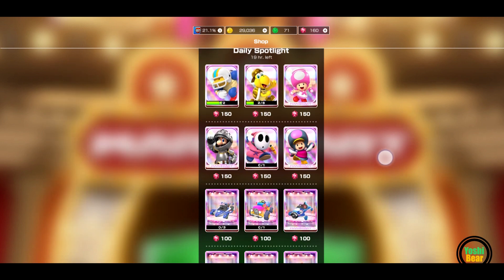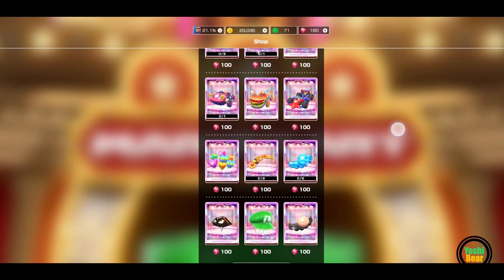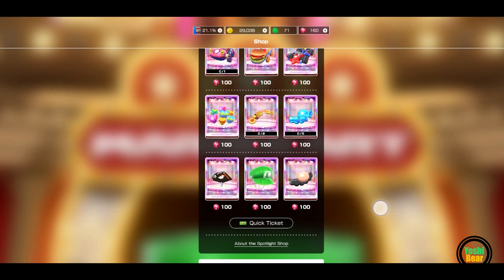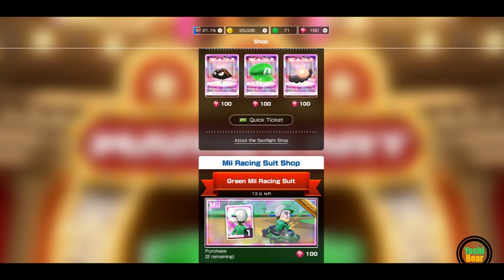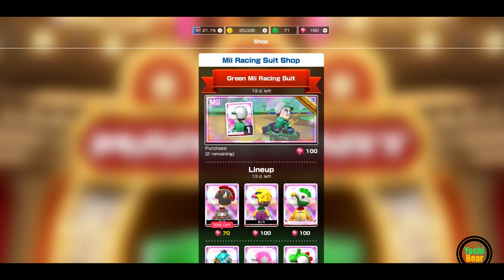The daily spotlight is pretty much all randomised, but I would say there will be a bigger pool here since we've got a lot of new stuff over time since last year. And here's the green Mii racing suit which I didn't have, so I just purchased it. I wasn't on the Mii train because the Mii meta is just too overpowered. So yeah, start collecting your old Miis now.